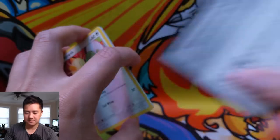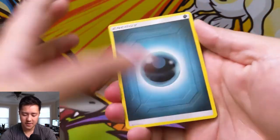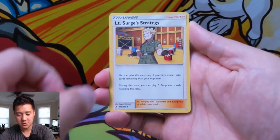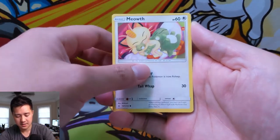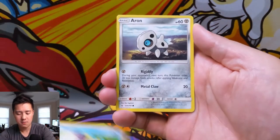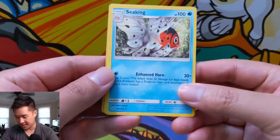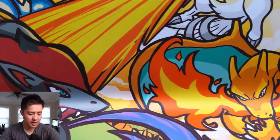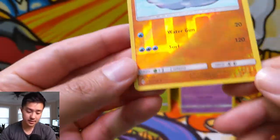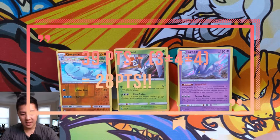On to our last pack. We have a darkness energy, Duskstone, Hunter, LT Surge's Strategy, Meowth, Geodude, Porygon, Rookee, Aeron, a Growlithe reverse — not bad — then just a regular rare Seadra. So we do have one reverse rare and two hollows — a total of 11 points.